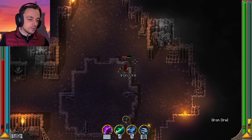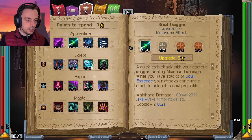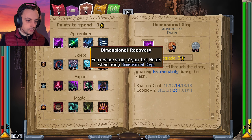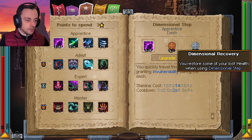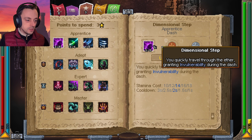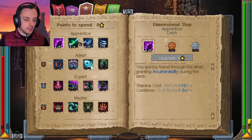Let me go into my inventory and see what we can do in there whilst there's nothing around. We could put points in that — oh no, we can't put points in that yet. I wanted points in that. Our next level up with that would cost three, but it would take us to a 1.5 second cooldown on the skill, so I think I'll do that.